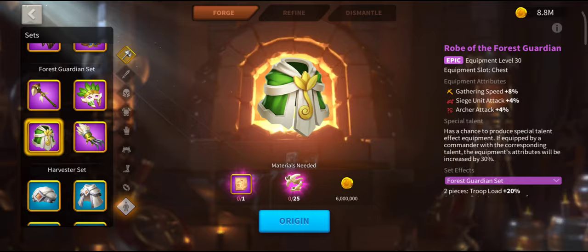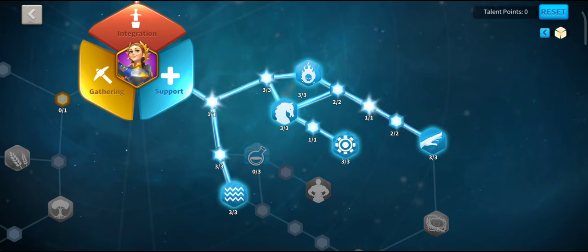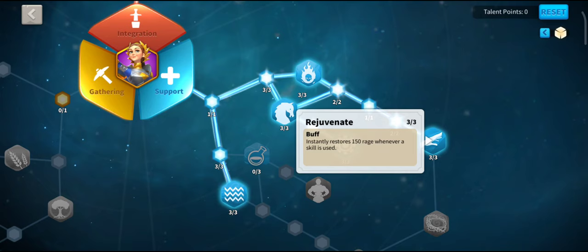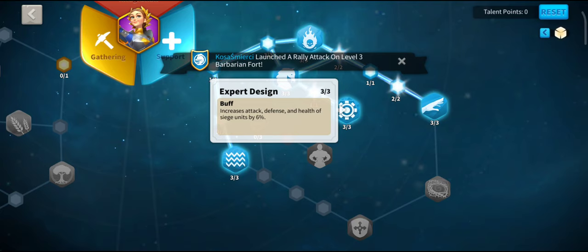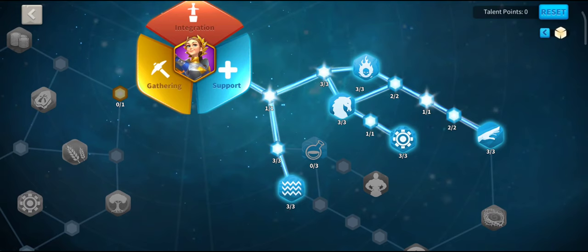Let's now have a look at some of the talents. Support have some of the best talents in the game — it's a secret, but it's true. Rejuvenate gives 150 Rage whenever a skill is used. With two commanders both using their skill, that's 300 Rage, which brings the next skill use 3 seconds closer — absolutely insane. Joan's buff also gives you more Rage, more so when she's Expertise. The Expert Design talent gives 6% on Attack, Defence and Health — that's 18 points of progress on your march for just 3 talents, and look how early you get it.